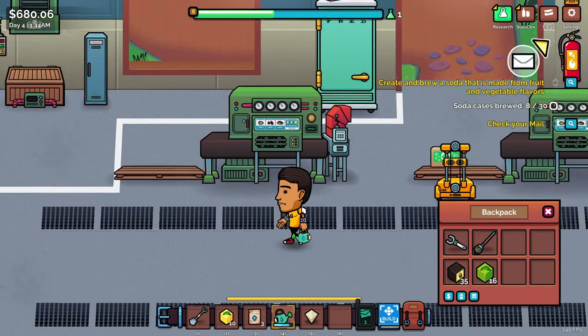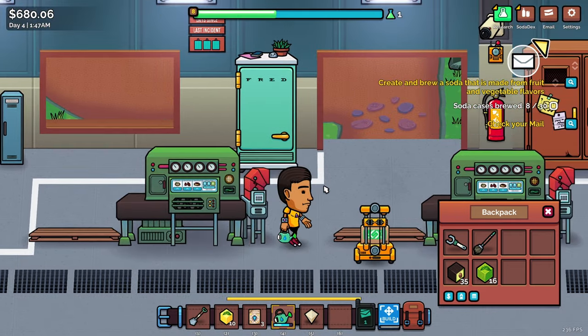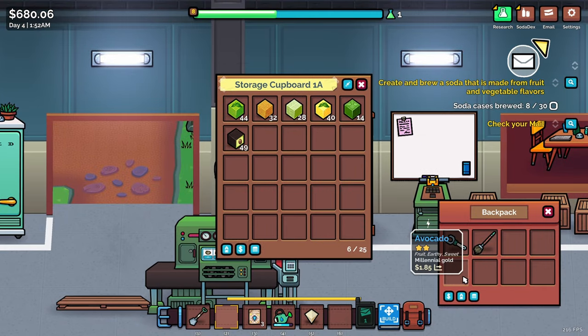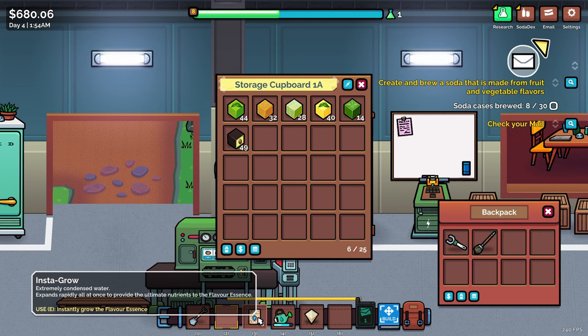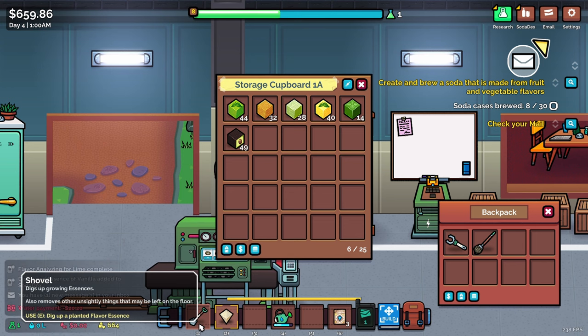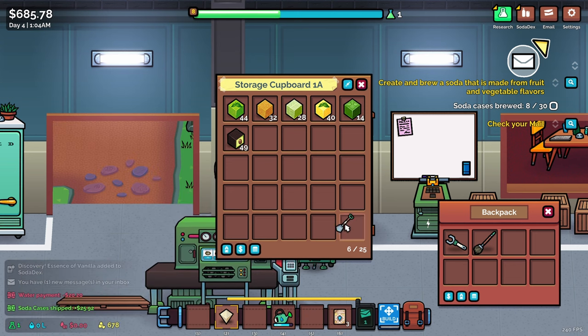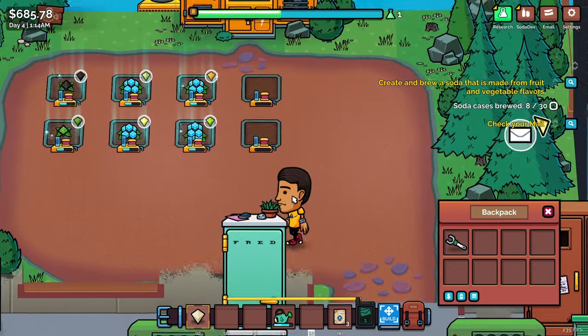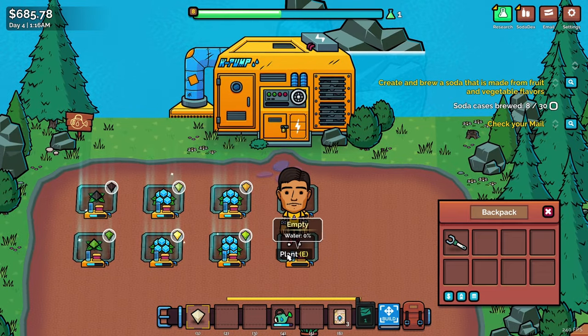I've got mail to check. Let me start storing my flavor cubes in the analyzer storage. I've also got an essence of vanilla and a shovel — 'dig up growing essences, also removes other unsightly things.' I'll go plant the vanilla and give it a little water so it can grow.